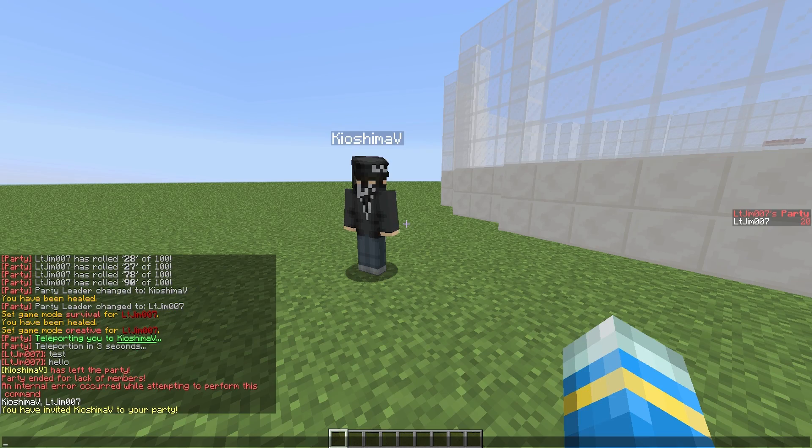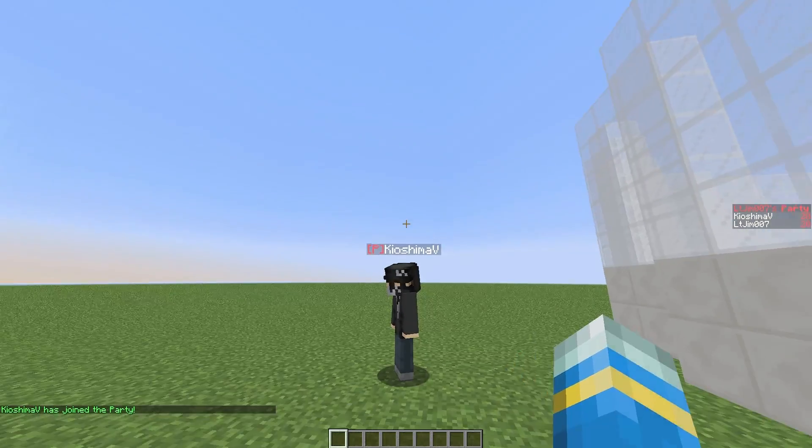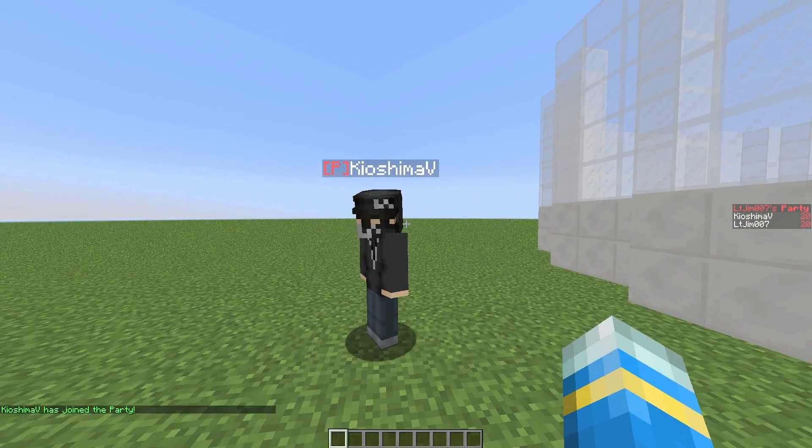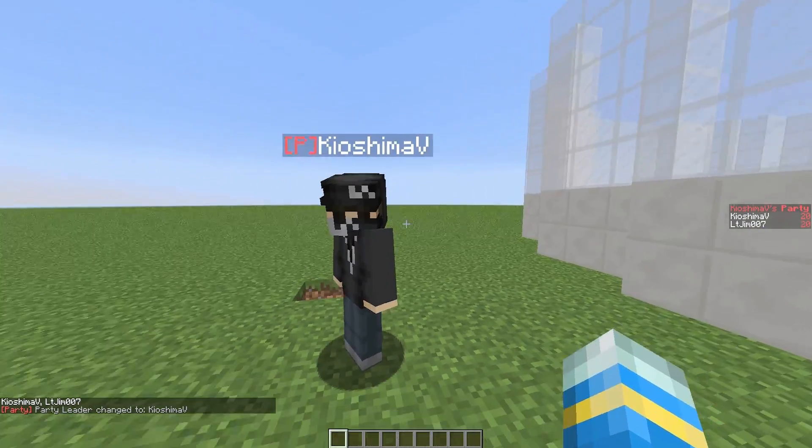To accept they must type accept and then your name in chat — without a forward slash, you don't need that — and it will say he has joined the party. Once he's in, if I didn't want to be the leader anymore I could do party leader and obviously his name, and then he is the leader of the party.